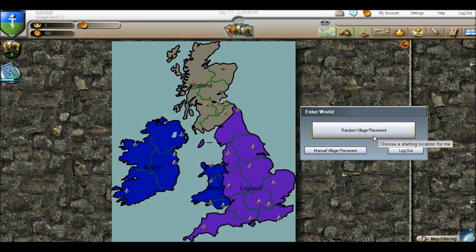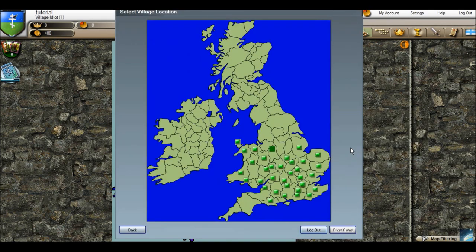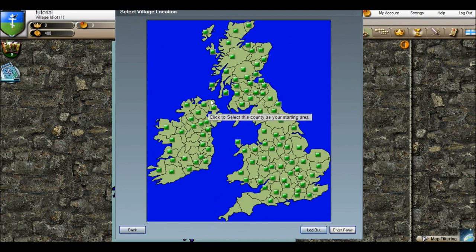Random village placement places you randomly on the map, so you don't really have a choice — you just click random and it puts you in the best place, most likely the least populated space. With manual placement, all of these green dots are locations where I can go.